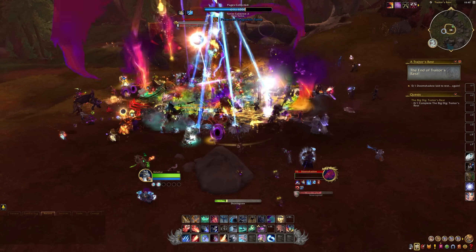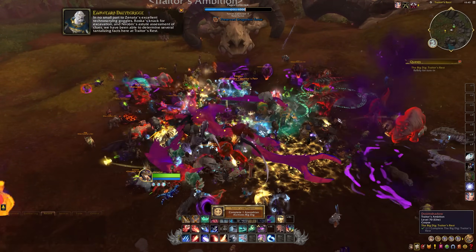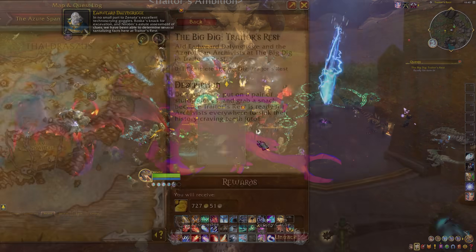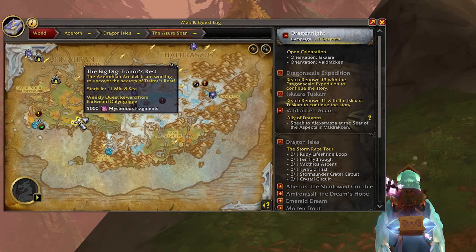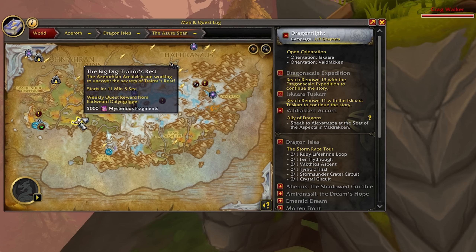While you can complete the weekly quest on multiple characters, the rewards will change after your first completion. For your first weekly quest you get 5,000 fragments, but you can only get that reward once per account per week, so any of your other characters will only get the rep reward and a Dragon Isle supply cache. So unless you want to farm rep on multiple characters, you only really need to do the weekly quest on one character per week. The event is over in the Azure Span, marked with the usual public event horn, and it starts up every hour on the half hour, so it's up super often.